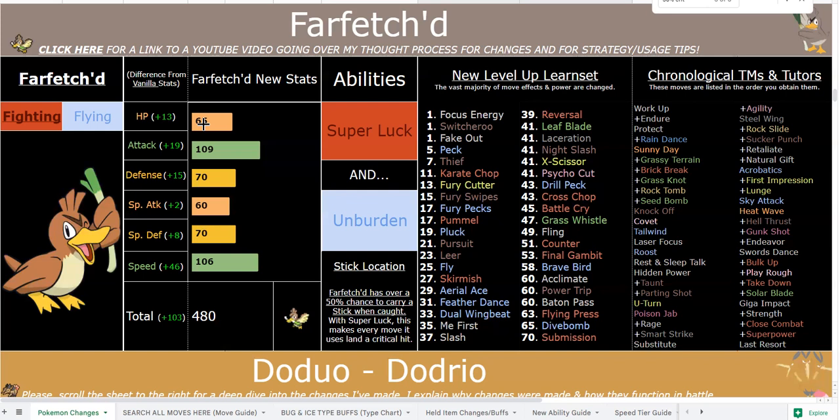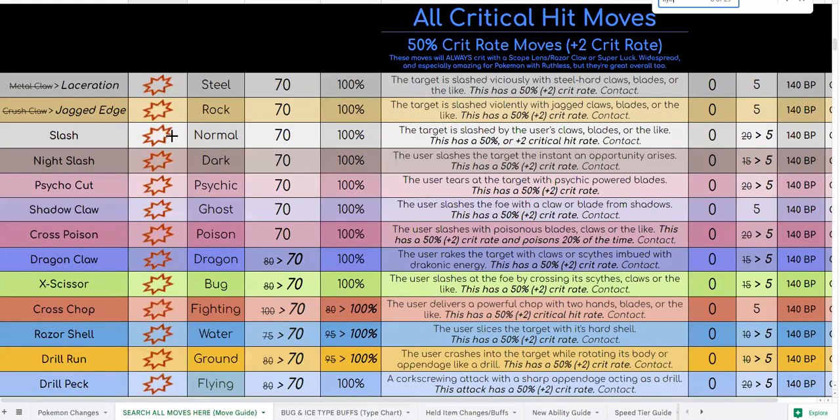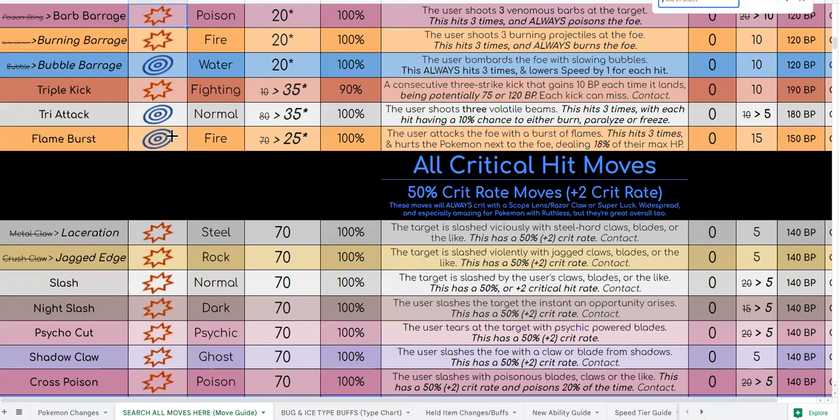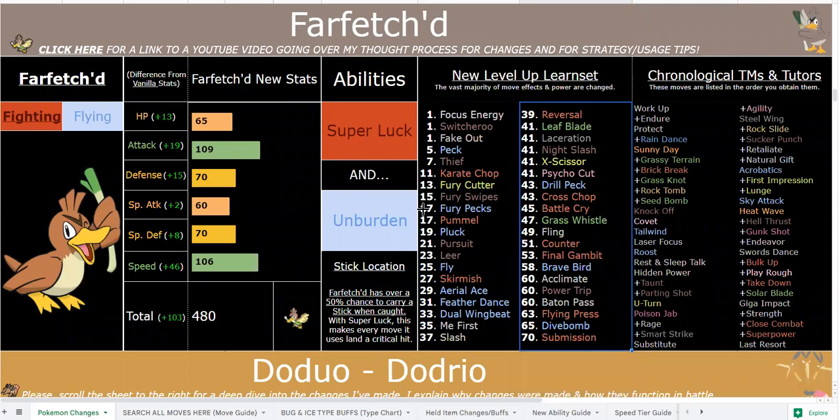You have good utility with Grass Whistle, Parting Shot, and Battle Cry — Battle Cry drops both of the opponent's offenses by two stages. Feather Dance is useful early game for -2 Attack. Dual Wing Beat is 45 base power per hit with a good flinch rate — solid before you get Drill Peck. Brave Bird is 125 base power and Dive Bomb is 130 but works like High Jump Kick if you miss, so I prefer Brave Bird personally. Flying Press is now 125 base power, exclusive to Flying/Fighting types — Hawlucha and Farfetch'd — and hits with combined Flying and Fighting type effectiveness simultaneously.